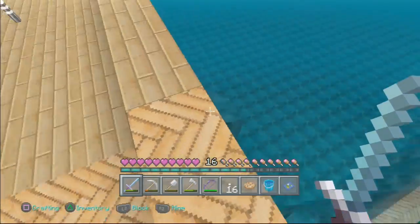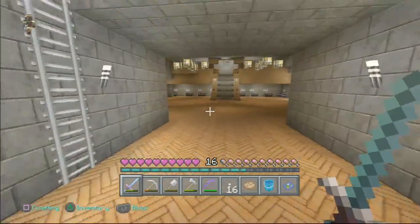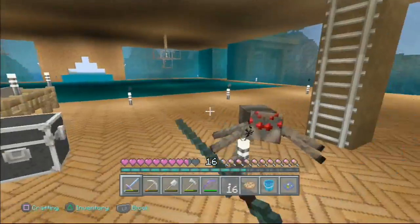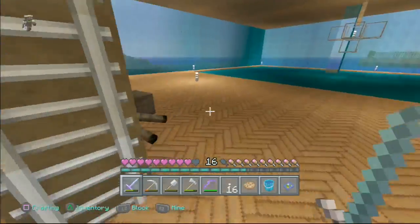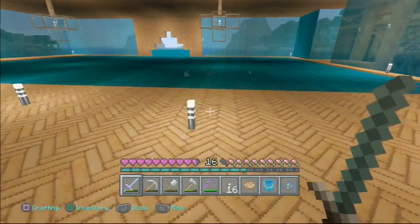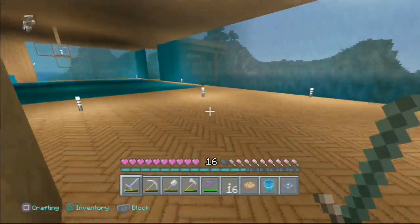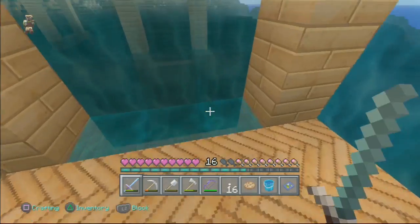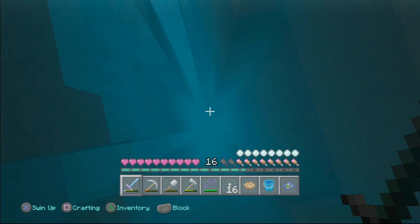I want to show you guys this too — I didn't show you guys downstairs! So you come downstairs. Oh, look at that. We got some boats, this is a dock. You can go around the whole area. And over here you can actually go into the mine. I like the water — look how nice the water looks.